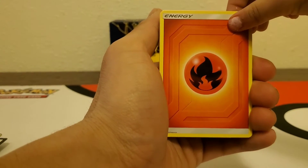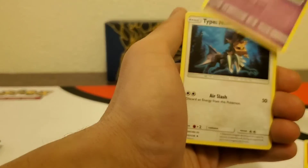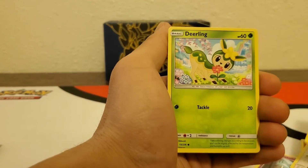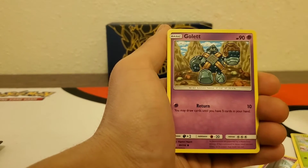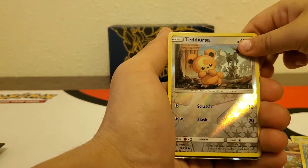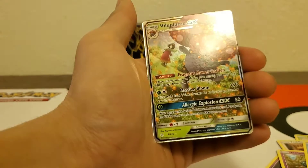Fire energy, Hakamo-o, Haunter. You pull it, I'll say it — Tyranitar... no. Rockruff, Rockruff, Deerling, Teddiursa, Teddiursa, Golett, Golett, and Doublade... reverse holo Teddiursa — oh, she pulled it too quick! And the Roserade GX — nice!